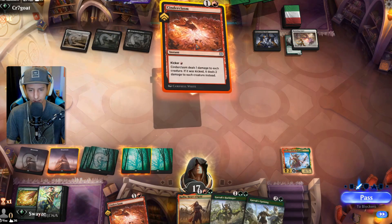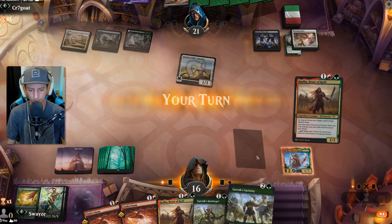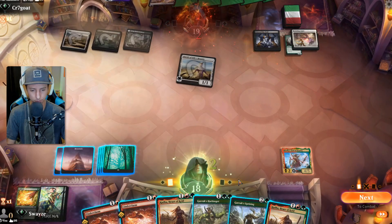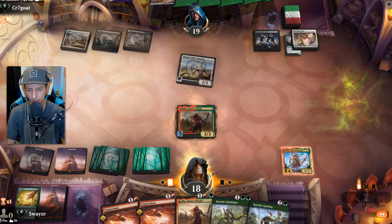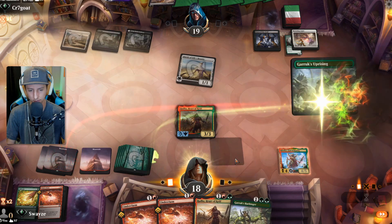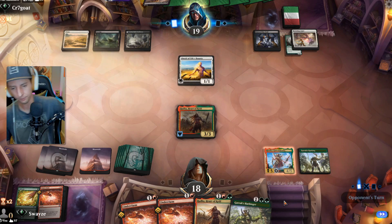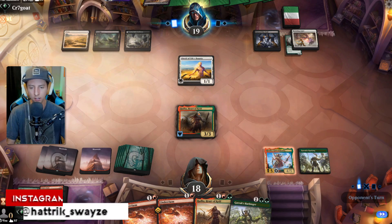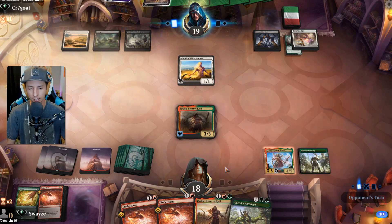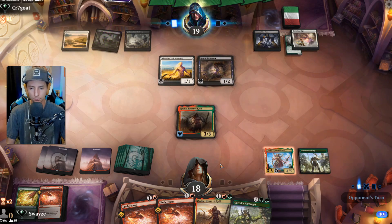I could have played Garruk's Uprising but instead I held priority for other things. Let's see if we can find a land off the top — we sure can. Looking good right now. Radha has trample by the way, so I can do a little combat trick here — swing in and then on blockers being declared, pump it to become huge.